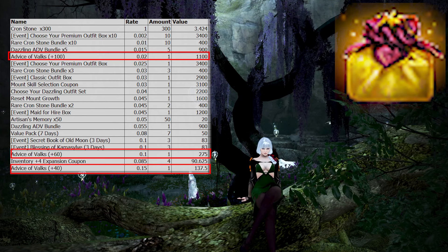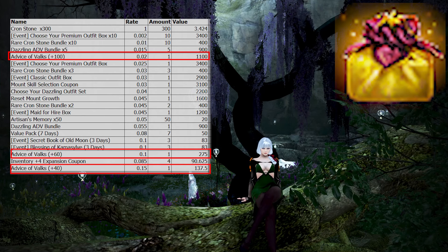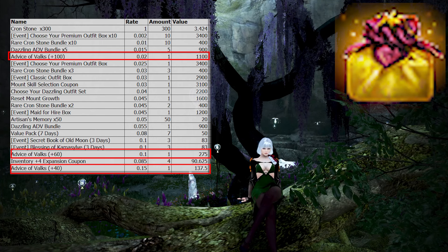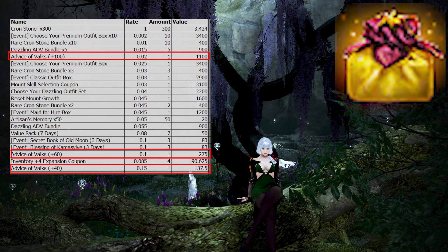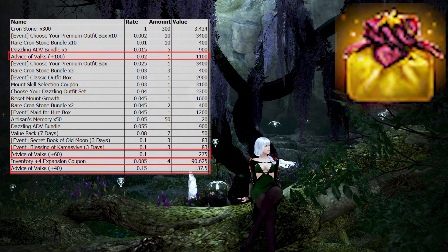The weirder items, like the Advice of Valks, we valued them based on 80 stacks being worth around 550 pearls. The 100 stacks would be double the price at 1,100 pearls and the 60 stacks would be half at 275 pearls. The 40 stacks is about half of that at 137.5 pearls. This is a relatively good valuation, but since stacks are getting cheaper and easier to get, I may change this in the future.